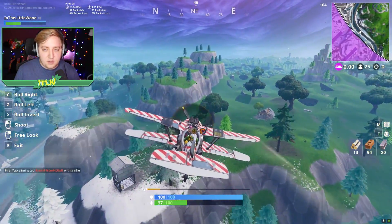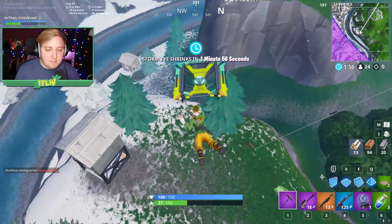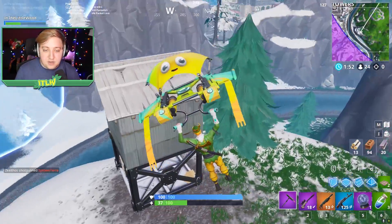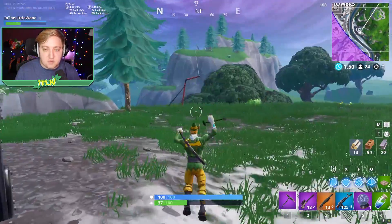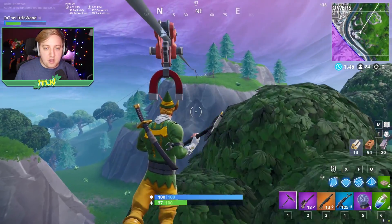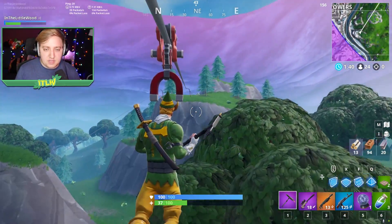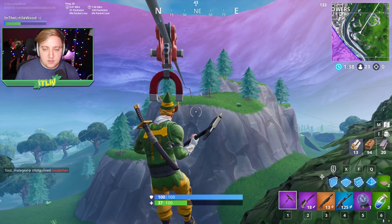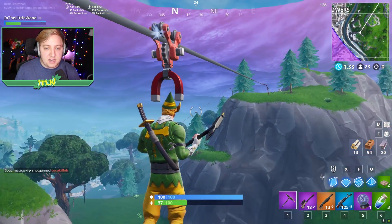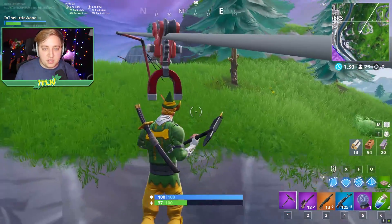I want to show off the zipline changes. Apparently you can now change your movement direction simply by using the arrow keys — rather than having to jump and dive, you can now go backwards and slow down. You start at a slow speed and slowly pick up to a faster speed. That was one of the other tweaks as well.